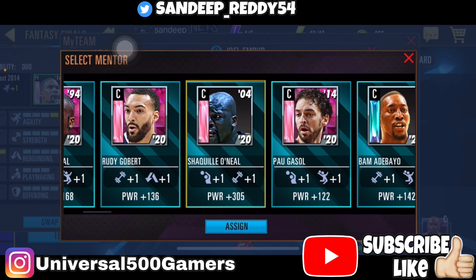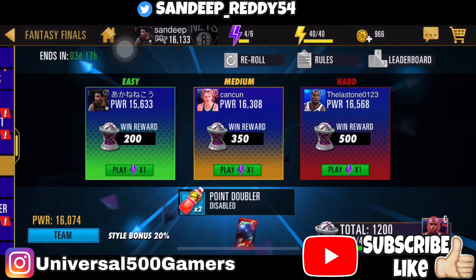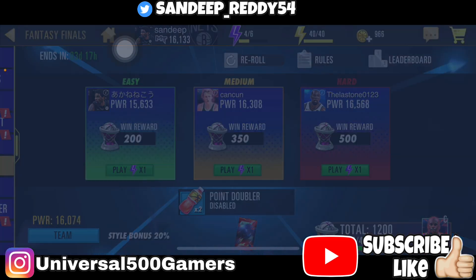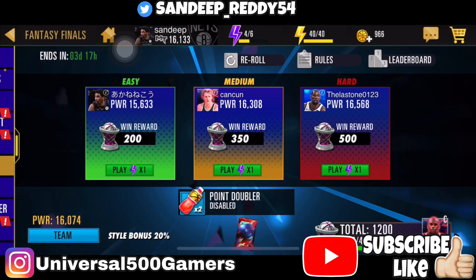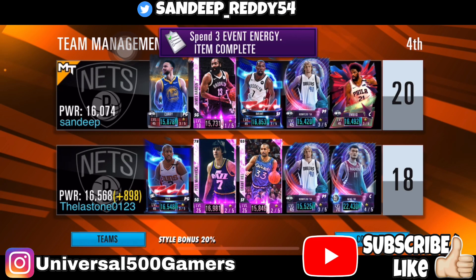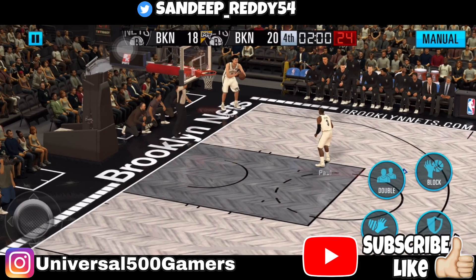Check your opponent when you go in, because some teams show a low lineup at first but might switch to their actual lineup once you're inside, and the scores can get jumbled. In this case it's a 10,000 displayed lineup, but we have a 16,000 power lineup so we get a 2-point lead. His actual team turns out to be 16.5k so that's not a big difference.